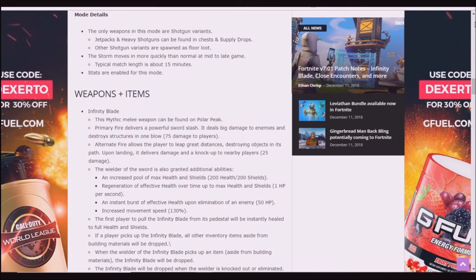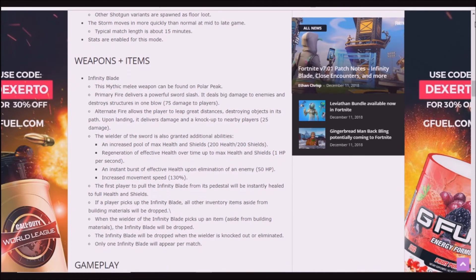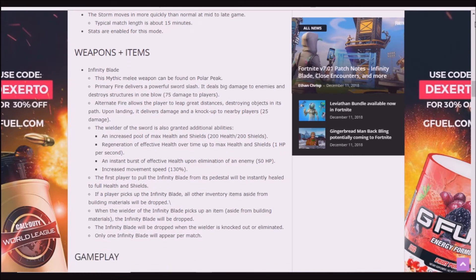Weapons and items — the Infinity Blade, the mythical melee weapon, can be found on Polar Peak. Primary fire delivers a powerful sword slash. It deals damage to enemies and destroys structures in one blow, doing 75 damage to players. The alternate fire allows the player to leap a great distance, destroying objects in its path upon landing. It delivers damage and knock up to nearby players, 25 damage.